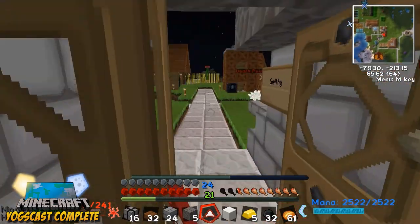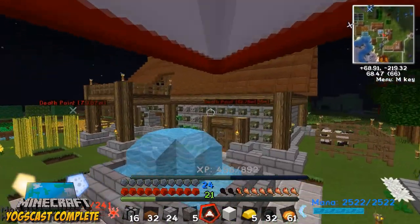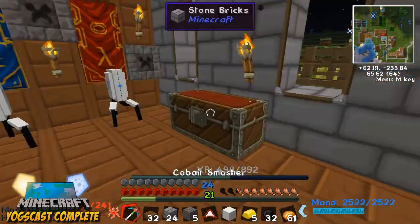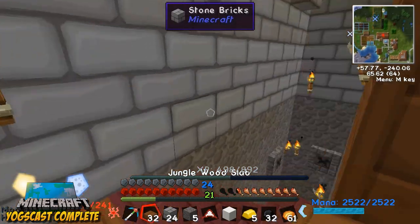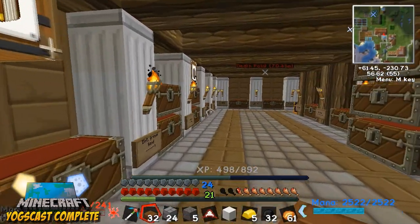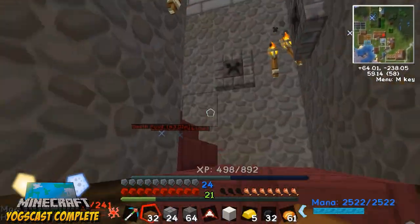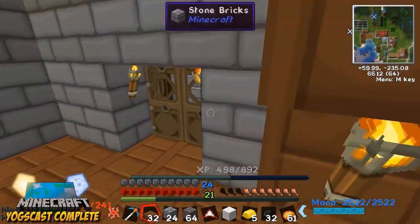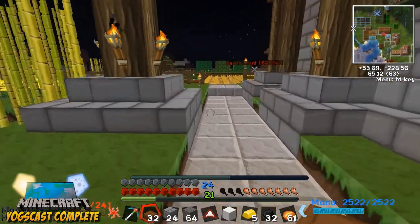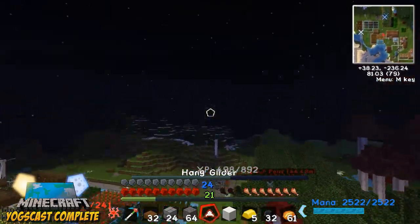We should probably go start mapping this thing out in cobblestone — I don't want to use the valuable materials. I need cobblestone. I gotta let those things cook anyway, since we're gonna need a whole bunch of stone brick for the outer layer as well. It's going to be four high at most, so let's set it up.